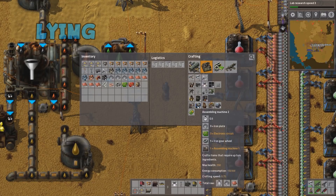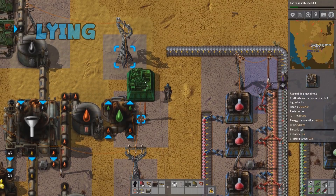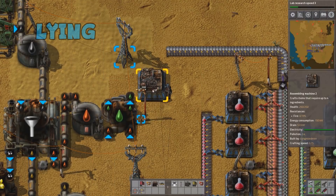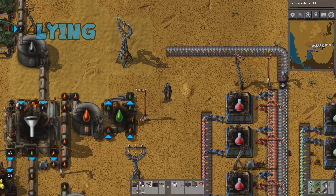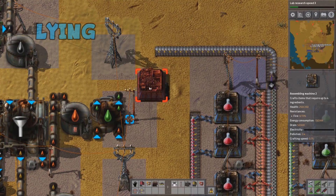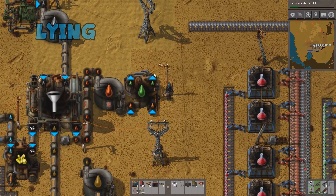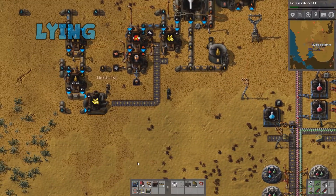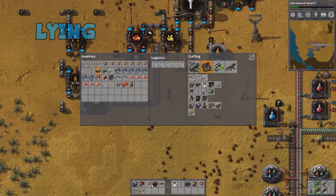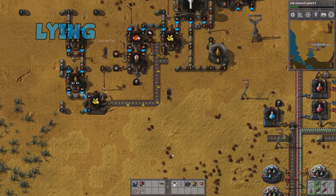We've got the sulfuric coming in. That was everything I had to worry about for making batteries — nice! Now all I've got to do is put this in, and now we're making ample amounts of sulfur to create the batteries that we need.